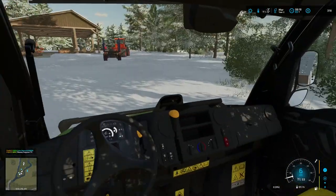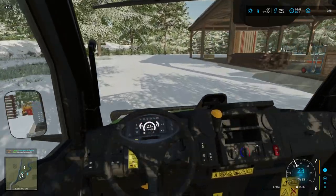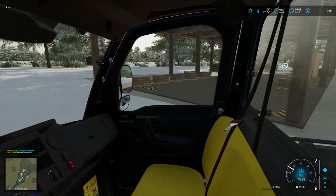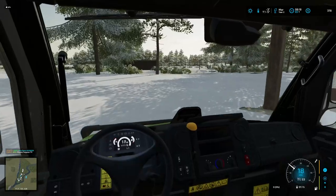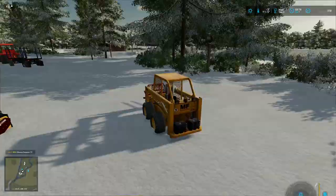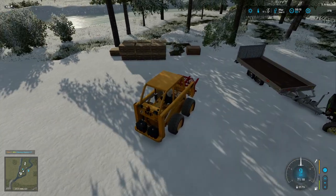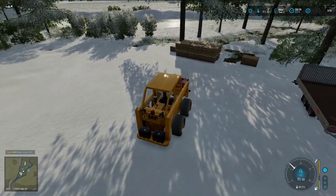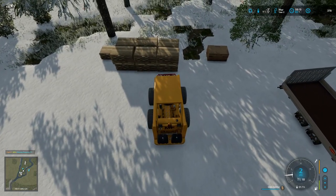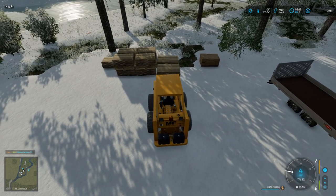We'll try to figure this out — planks and furniture are really the only things I can sell right now. I'll grab the ones at the front since the furniture is there as well. I'm going to load up — lining things up is tricky when it's deep in snow. Oh, I can get four at a time!